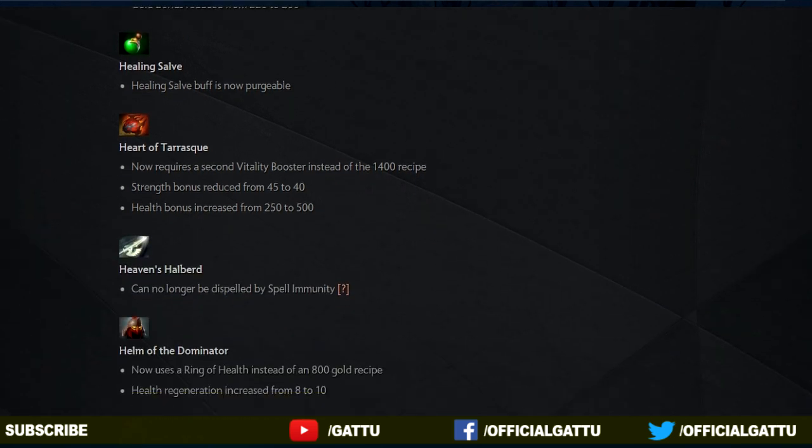Now into the next item, the Heart of Tarrasque. It now requires a second Vitality Booster instead of a 1.4k recipe. The strength bonus has reduced from 45 to 40, but the health bonus has increased from 250 to 500. So for the people who make Heart of Tarrasque, that's a really cool update.